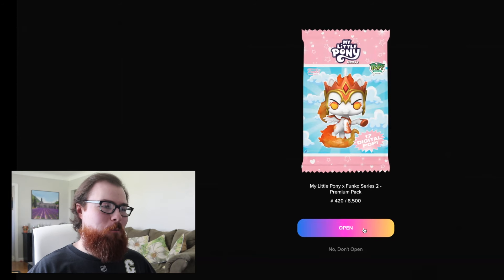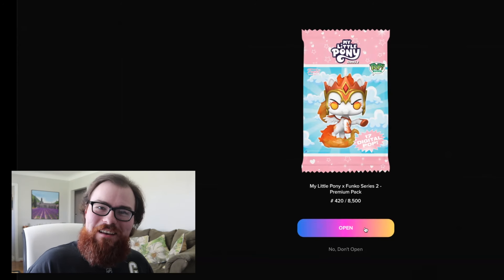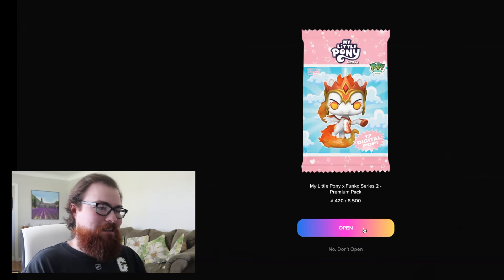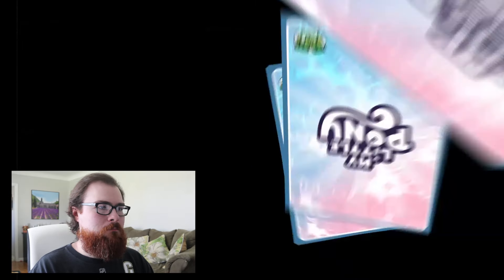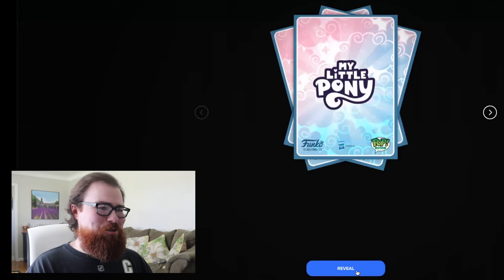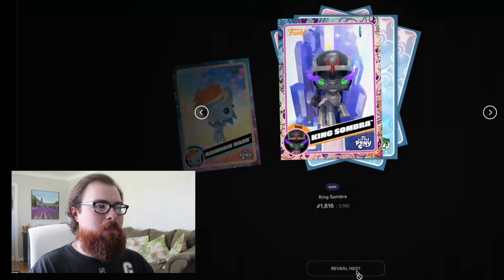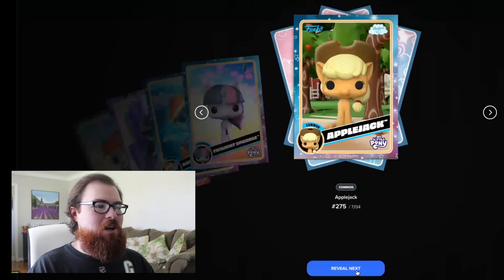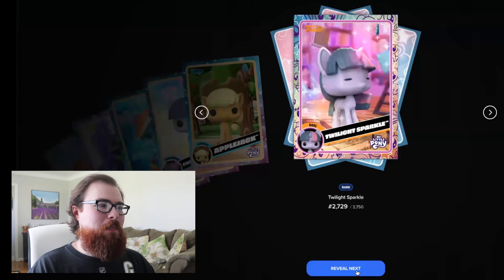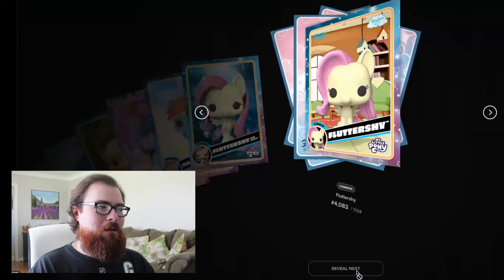Let's open up the final pack — it's number 420 out of 8,500, which happens to be that specific holiday this weekend. Maybe this is the lucky number where we could pull a legendary or the grail. First up an uncommon Rainbow Dash, a rare King Sombra, a common Rainbow Dash Sea Pony, an uncommon Twilight Sparkle, a common Applejack, a rare Twilight Sparkle, an uncommon Rainbow Dash, and a common Fluttershy Sea Pony.